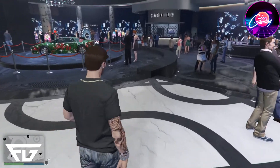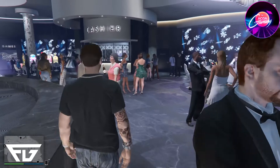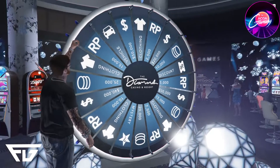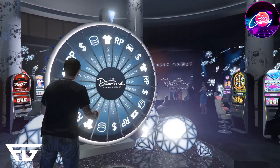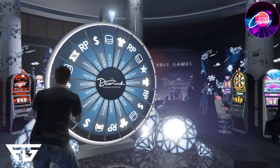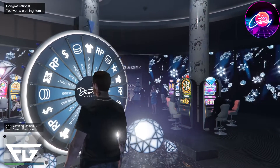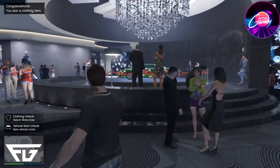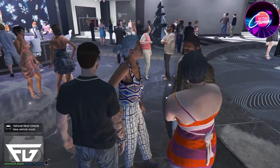The first thing we got to do is definitely spin that wheel so we can see if we can win the Ardent. Come on, give me the Ardent. Nah — clothing. What'd I get? A slalom motocross. That's not what I wanted, but all right. So that's the car you can potentially win, so go spin the wheel. Maybe you'll be luckier than I will.